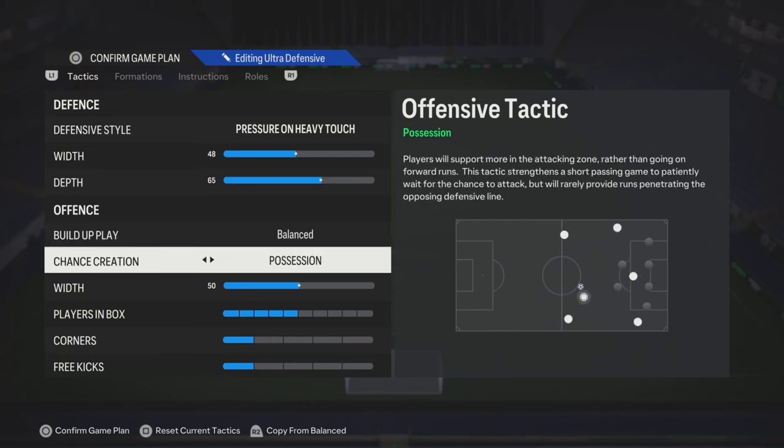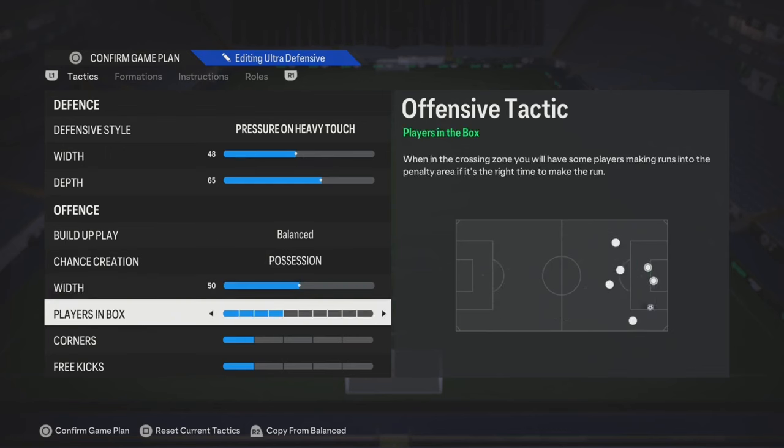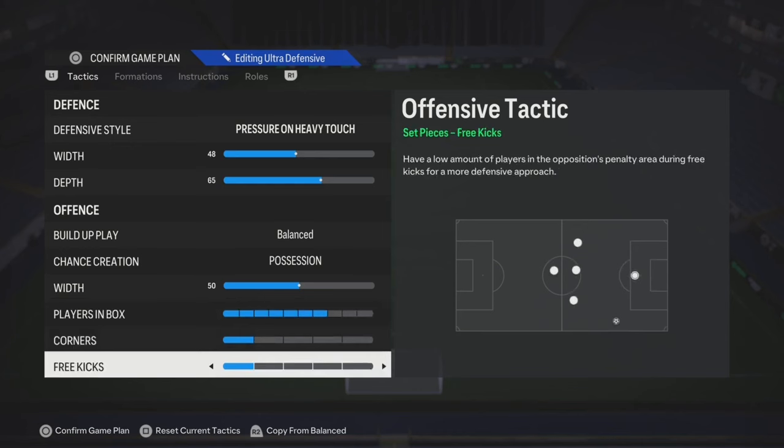Build-up play — you can try slow build-up or balance. Chance creation: play possession on this one, but if you don't feel comfortable with that, leave it on default. The width, anywhere from 50 to 60 is fine. Players in the box: if you got people with a Trivela trait, put it to like 3 or 4; if not, move it up to like 5 to 7.